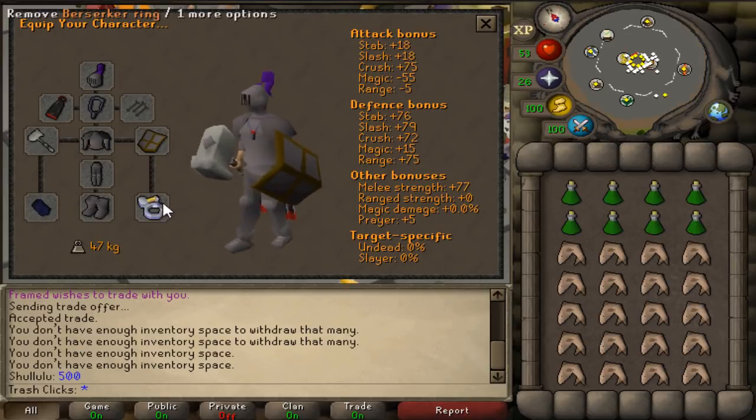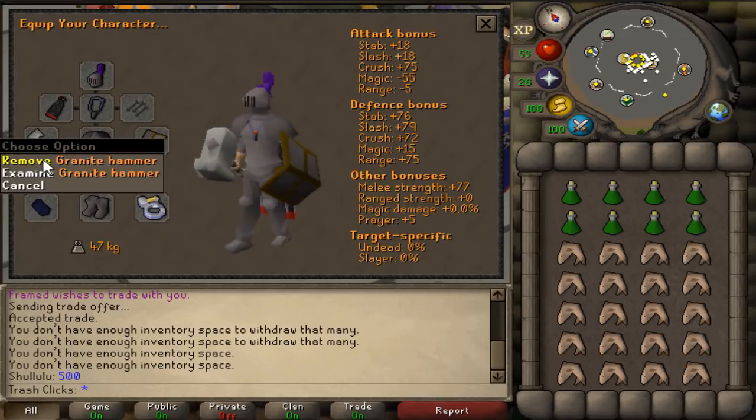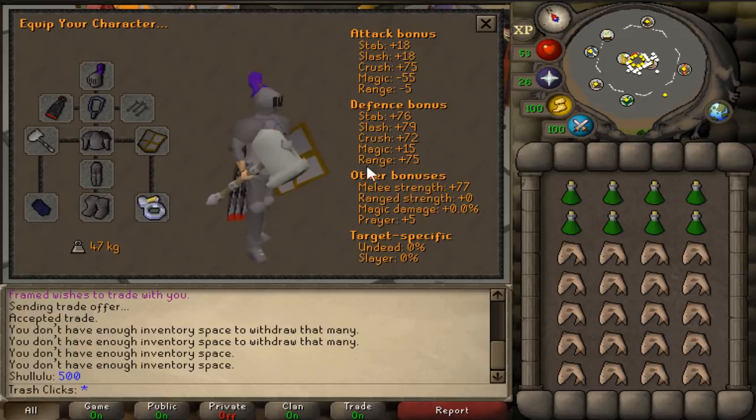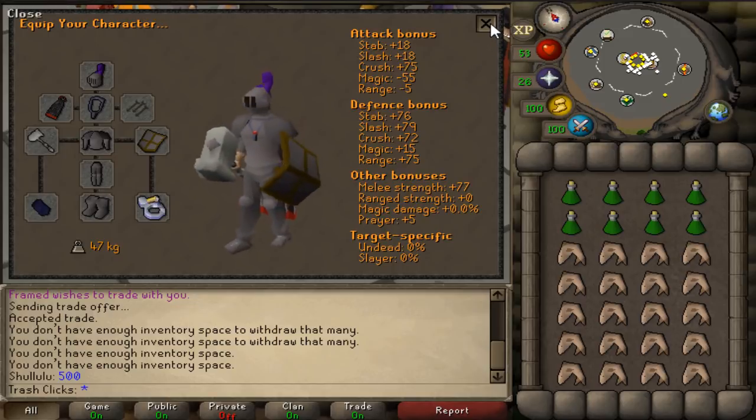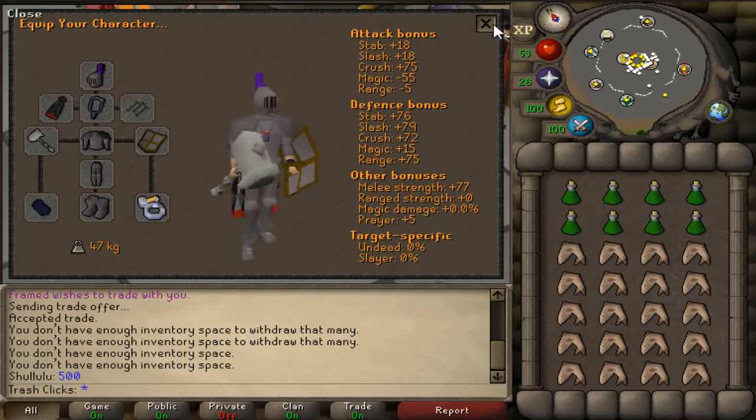When it comes to the expensive setup, I'm going to be using a Berserker Ring, a Regent Bracelet, an Amulet of Fury, as well as a Granite Hammer — since this is all what you use to have the best possible XP per hour on this account, as well as Super Combats and Sharks so I can stay there for longer.